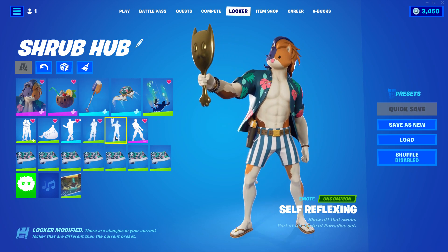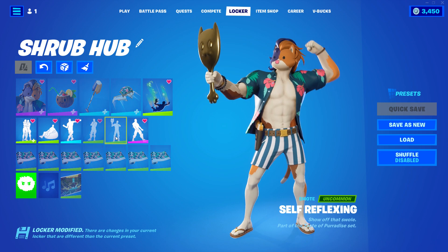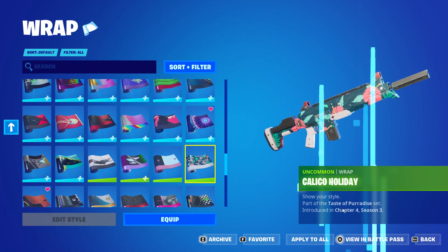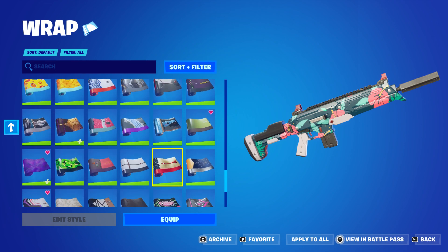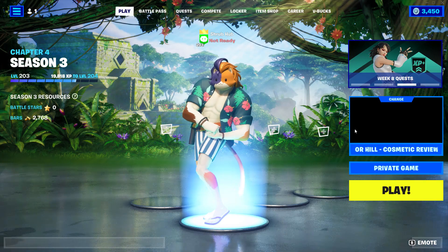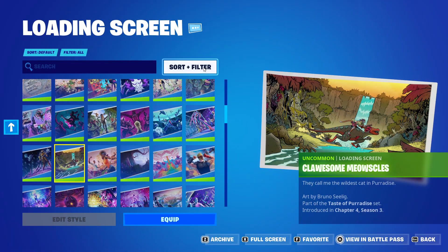Then we have his self-reflecting emote from Season 3, found on page 1 of the Secret Quest Rewards. Then we have his second wrap, the Paradise Pattern wrap from Season 3, found on page 2 of the Quest Rewards. Then we have his two loading screens - the Plawson and Meowstles loading scenes from Season 3.